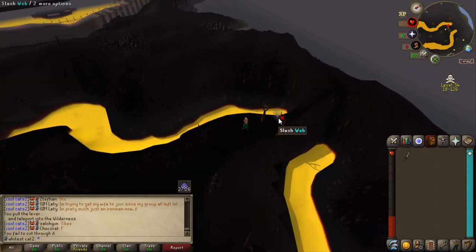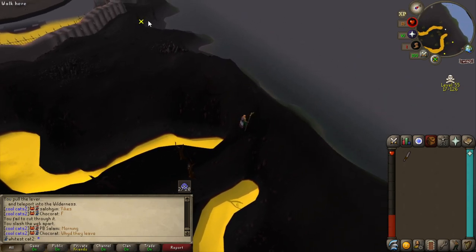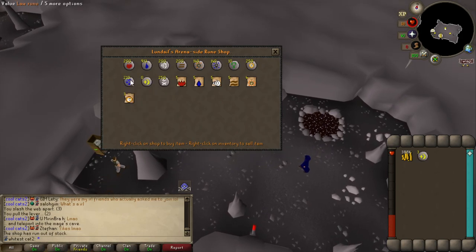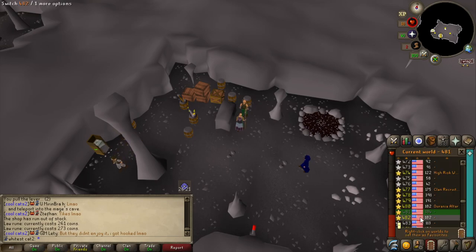I've got only 143 bolts left. It's so crazy — I got almost 400k cash stack in like 45 minutes. This was the luckiest trip so far. What about law runes — are they bought out? Not really. So I'm probably going to buy about 260. I may not be able to buy 1k unless I do another ecumenical key trip. I just don't feel like I'm going to get lucky again.